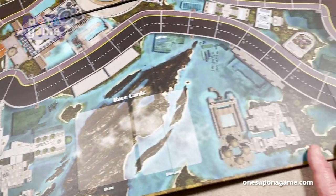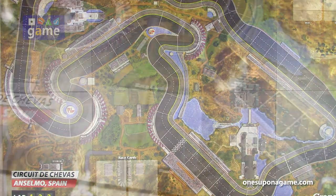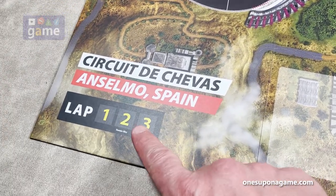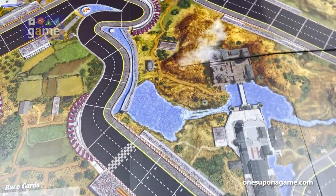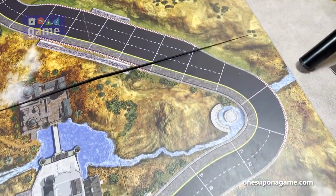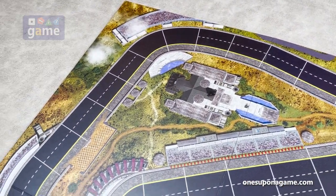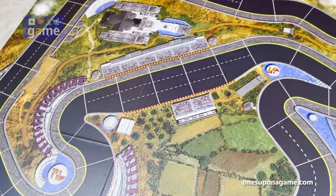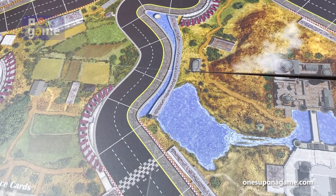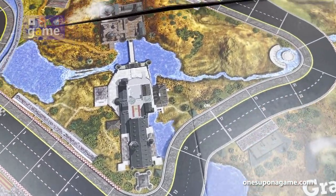And the last track is the Circuit de Chevas — or Chevas — in Anselmo, Spain. I'm probably mispronouncing that. It's two laps for Thunder Alley, three laps for Grand Prix. There's a nasty hairpin bottleneck and another tight corner. I need to break this out and play it very soon. It's very easy to solo — just playing all the teams as a single player. I've got a demo video for Thunder Alley showing how to do that. These are very nice, very cool.